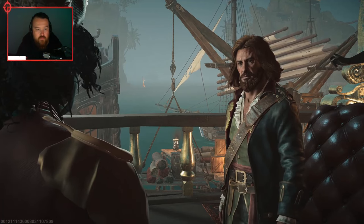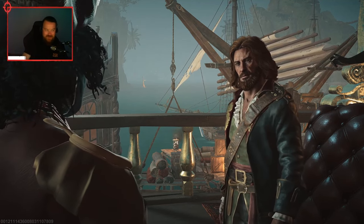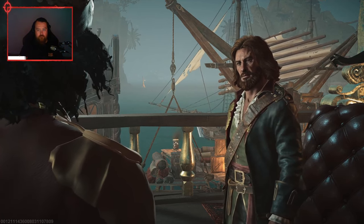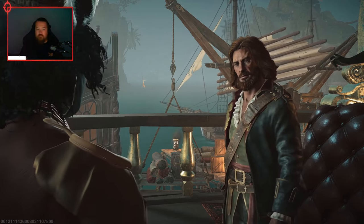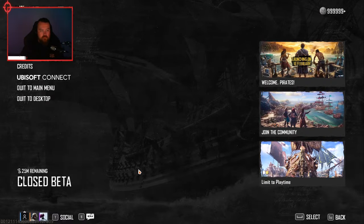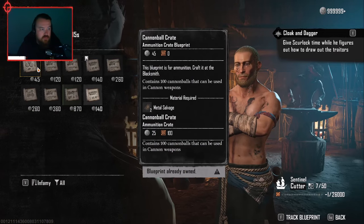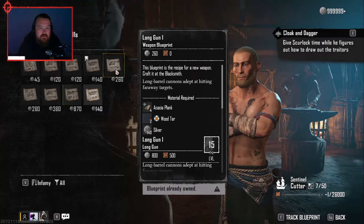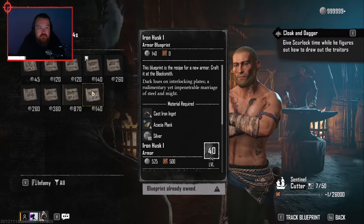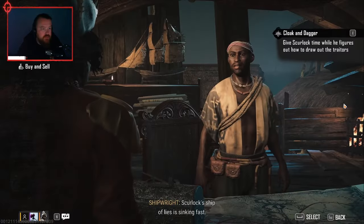I'm stuck in the animation with Skurlok. There's no menu options, nothing. My game is cooked. You broke it, mate — but you got stuck in that place too, Blade. You got stuck in the conversation with Skurlok. I'll do a full hard relaunch. I'm still at gold cap — 99999 plus. That's wild. So much stuff is resource-gated rather than cash-gated, other than the cosmetic shop — you can buy whatever you want from the cosmetic shop.